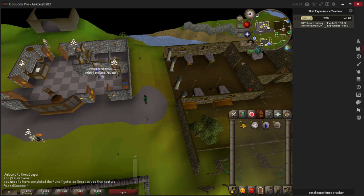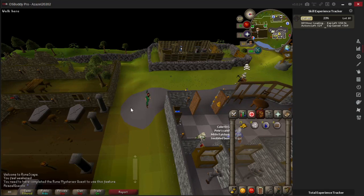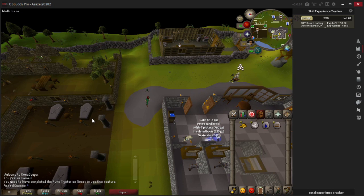We have arrived in Edgeville. The path I'm about to take involves pulling this lever here, which is going to take you to deep wilderness - level 50+ wilderness. We're only going to be there for about half a second. For new players that means other players can attack you, but I think it's very safe. We're going to pull the lever and when we arrive we'll pull it again which will take us to Ardougne. Even if there's someone there it's really unlikely they'd have time to attack you.